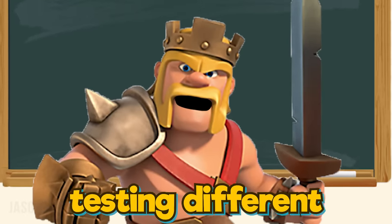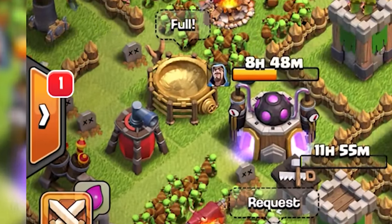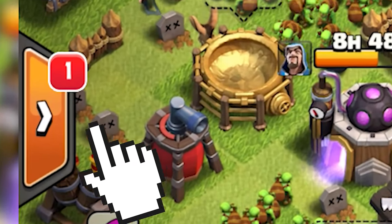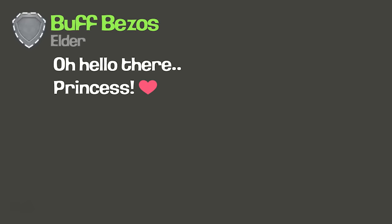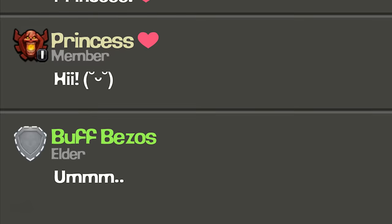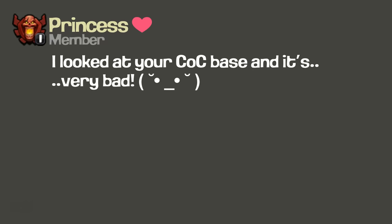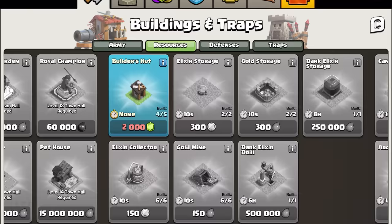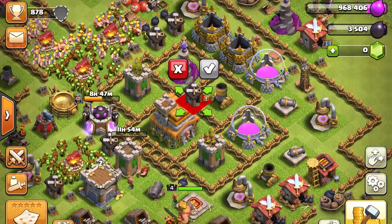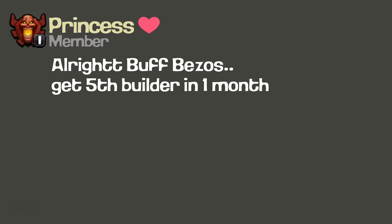Why did I spend a full month testing different gem methods? Simply because one day somebody joined my clan — somebody whose name was princess. Having a name like that was a clear sign she was a legitimate girl, and I straight away asked: would you go on a date with me? Then she said that I am not wealthy enough to even afford the fifth builder. I said no worries, I will get it immediately. But then I realized I don't have a single gem to hire the fifth builder. Then she told me she would give me one month to get it.